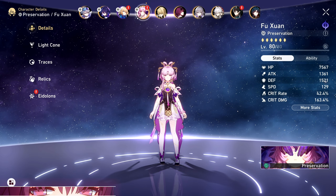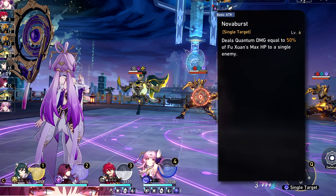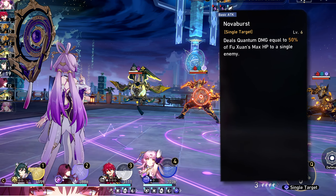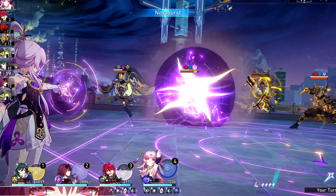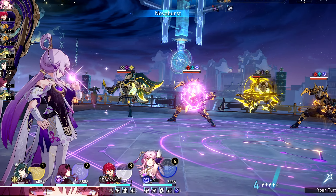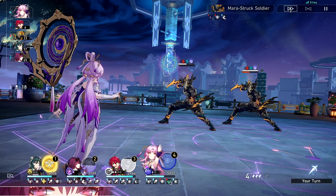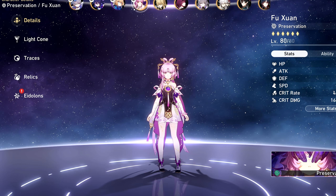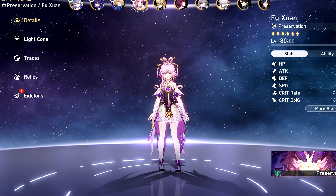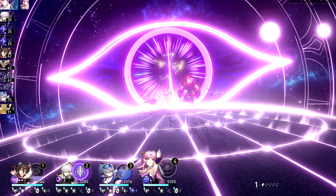Fu Xuan's kit is thankfully incredibly easy to understand. Starting off with Nova Burst, her basic attack — nothing too crazy, but two things to note. One, it's based on HP scaling; the more HP Fu Xuan has, the more damage this does, and yes, it can absolutely crit. Two, she's still a quantum character, which means if you do break someone with this, it results in a lovely entanglement. That's free damage we'll get into in more detail later. You'll be using this move a lot, but it's currently the lowest talent priority.